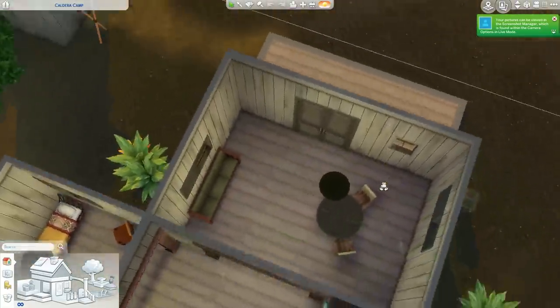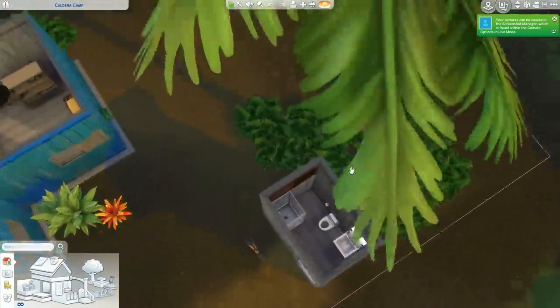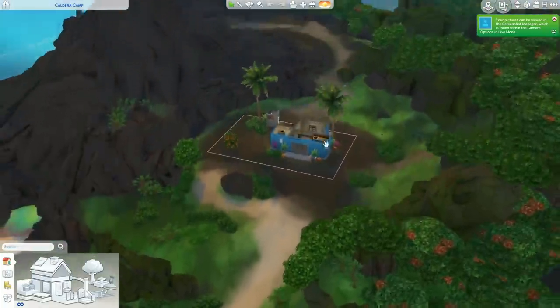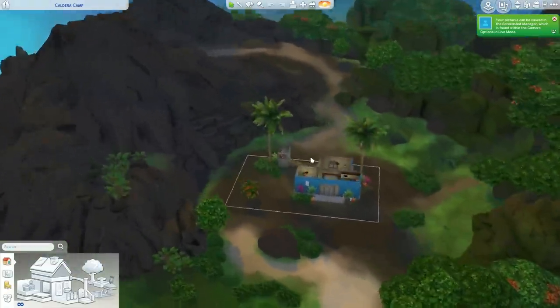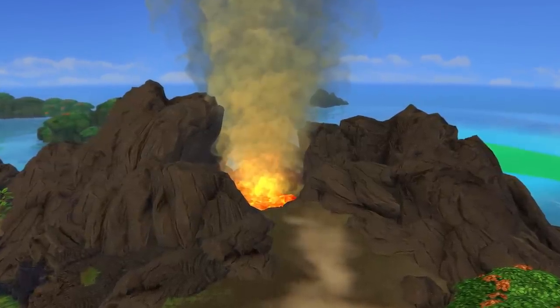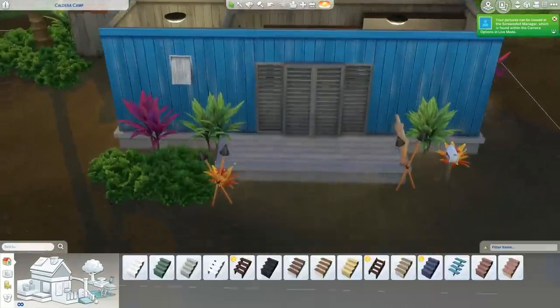It's kind of dusty and not the best looking place, but I wanted to give it a bit of a makeover and make it look more beautiful and welcoming. It's a really small build but I think it turned out pretty cute. Here's a quick tour - you can see there's an active volcano right there. This lot actually has the volcanic activity lot trait, so it's definitely a little bit in danger.